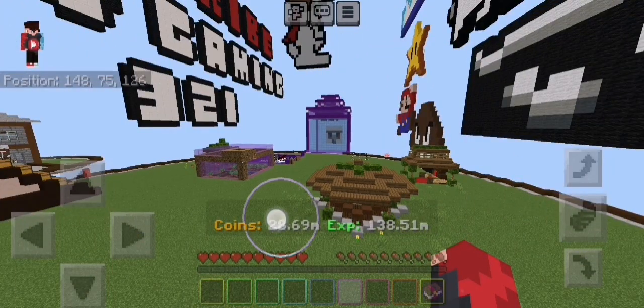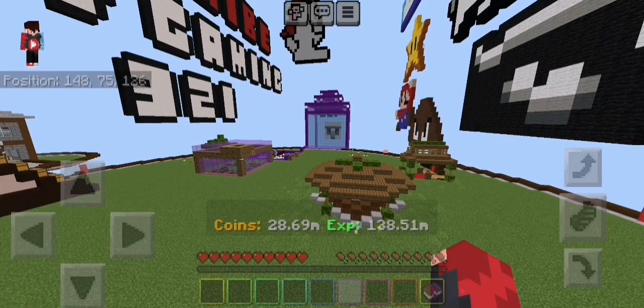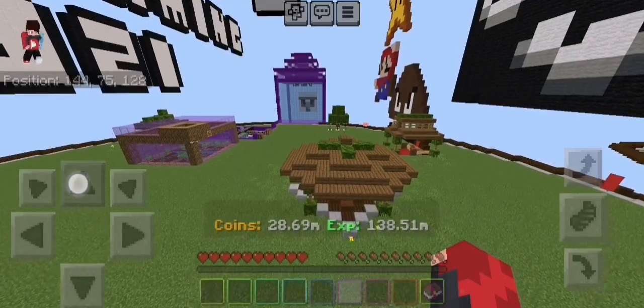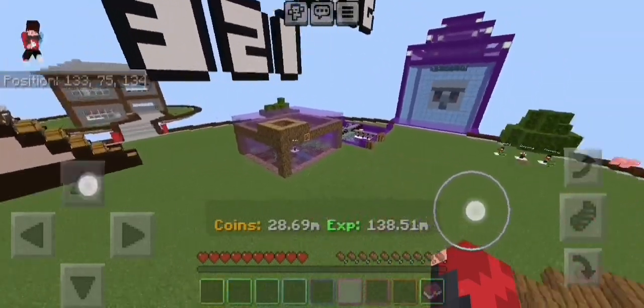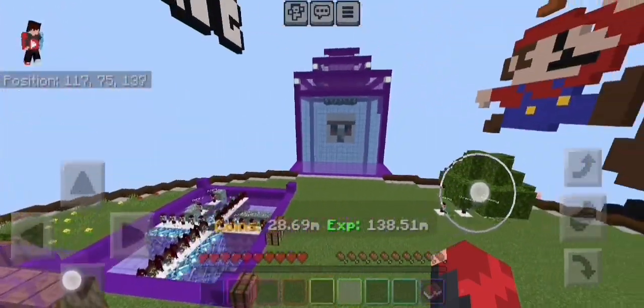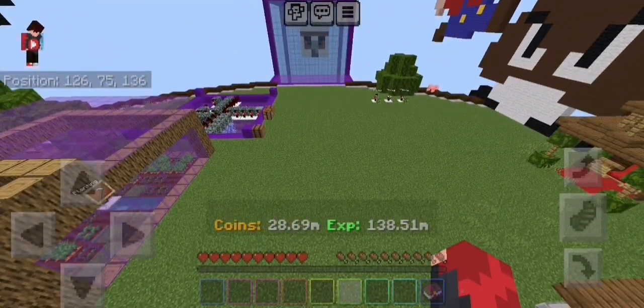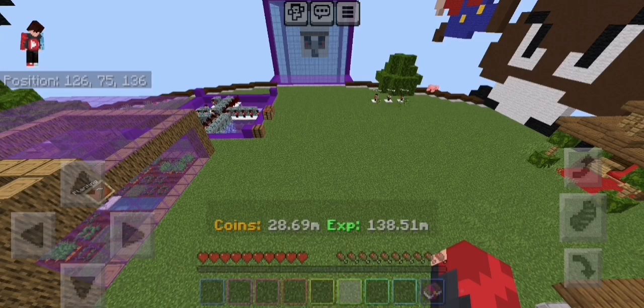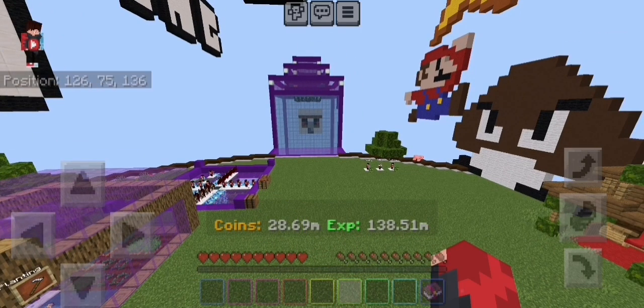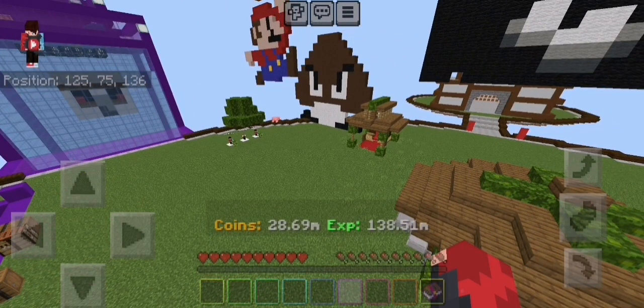If you guys want to make a lot of experience and you already have a lot of coins, this is the best way to get experience — even faster than your ore generators, your farms, or your mini miners can produce. This method involves having a lot of coins; it doesn't necessarily have to be 28.6 million, but the more coins you have the faster you can gain XP, and you'll see why right now.